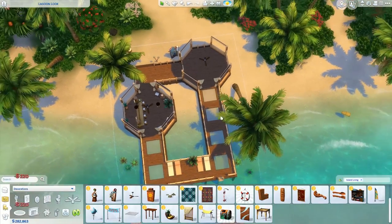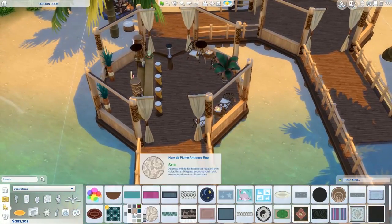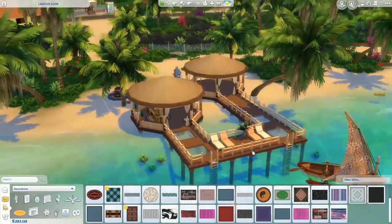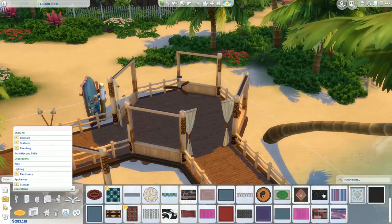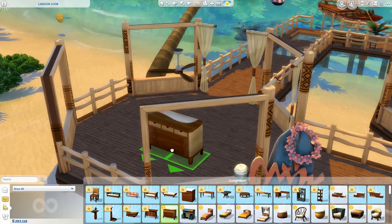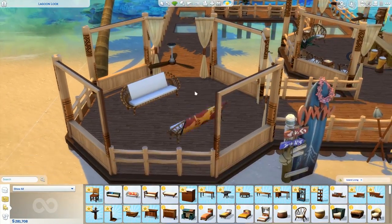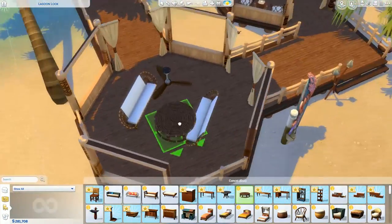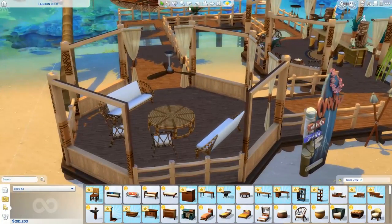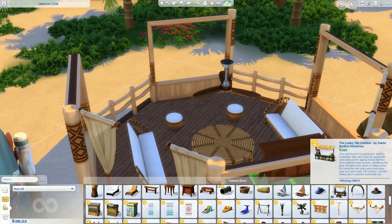They added these glass floor tiles so you can see through into the water below — that's honestly the coolest thing ever. My dream honeymoon location has been Bora Bora for the last ten years, and I've always wanted to build those over-water huts with glass floors where you can see the fish. They added that in The Sims and I was so excited. I love that item. There's also a new ceiling fan, some new ceiling lights, and I love this round coffee table in the middle. The materials used in these items are just so good.